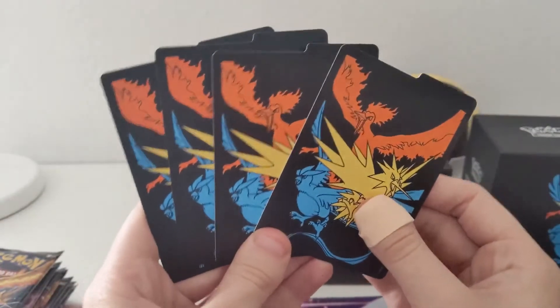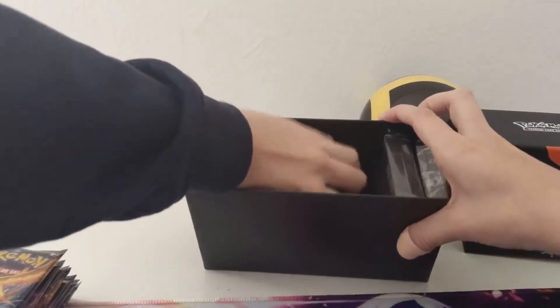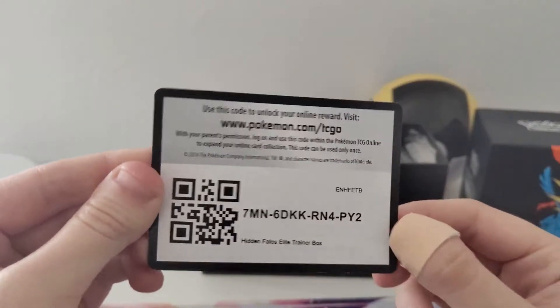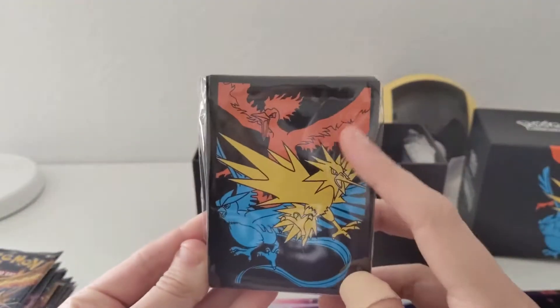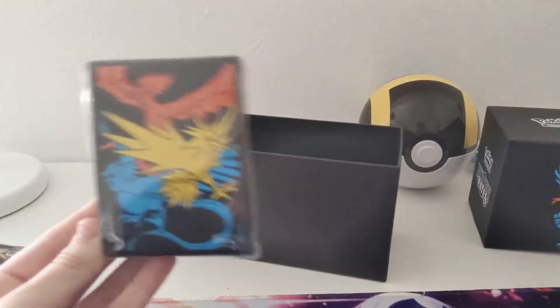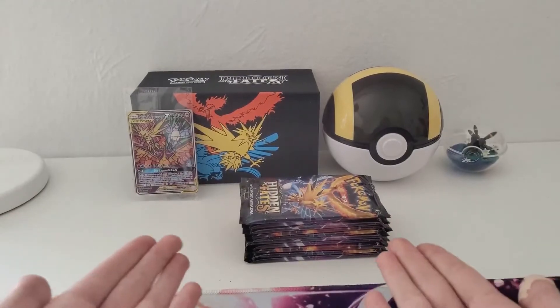You get 4 dividers so you can divide all of your cards within the box. You also get a code card for the cards you get with the box. You get a pack of Hidden Fates sleeves with the artwork of the box, as you can see. And last but not least, you get a stack of energy cards. So yeah, it's time to get into the boosters.